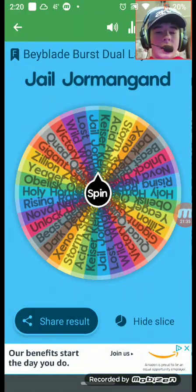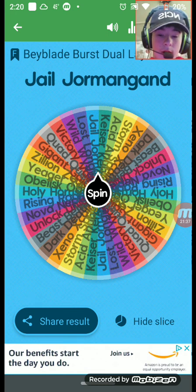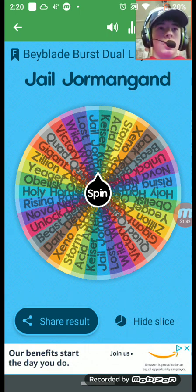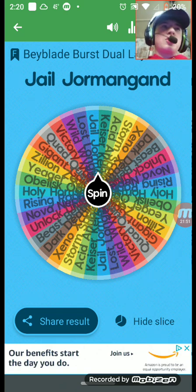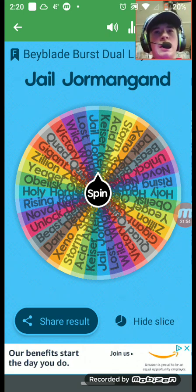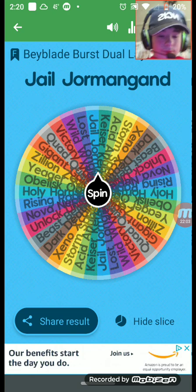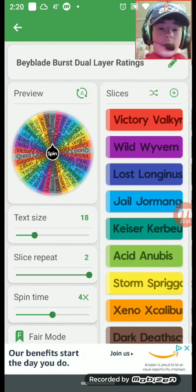Jumbo Dormammu — or Germany Dormant — it comes with Infinity and Cycle. I think the burst resistance is pretty good and the stamina is okay. It's a good release. I'll give it an eight and a half. Eight and a half for Jumbo Dormammu. And there you have it, guys — that is my rating for the dual-layer bays.